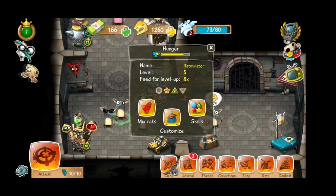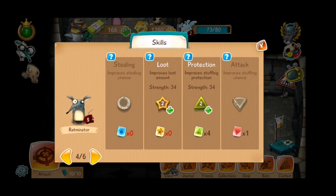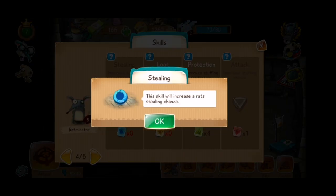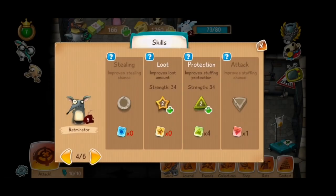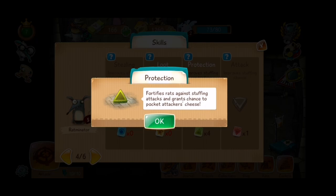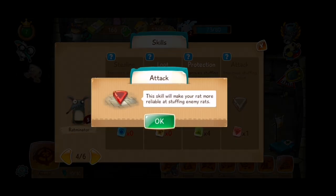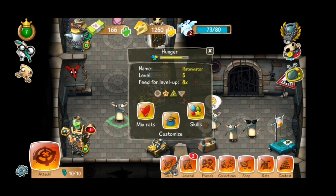Apart from that, each rat also has its own skill specialization. There are 4 of these in total: stealing, loot, protection, and attack. They all basically correspond to the game's main offensive and defensive mechanics.